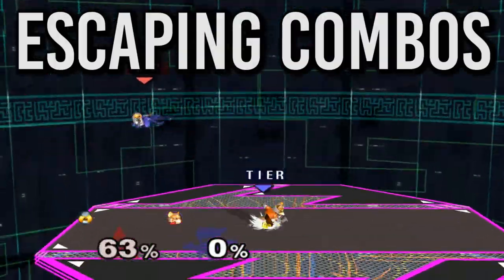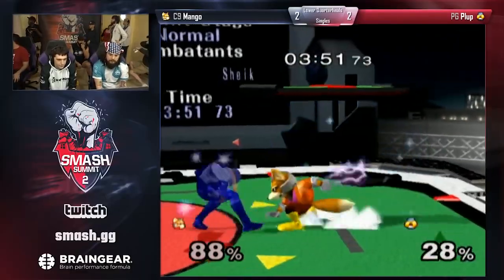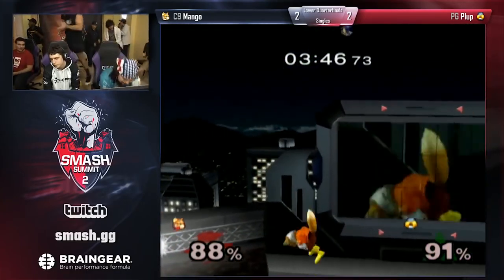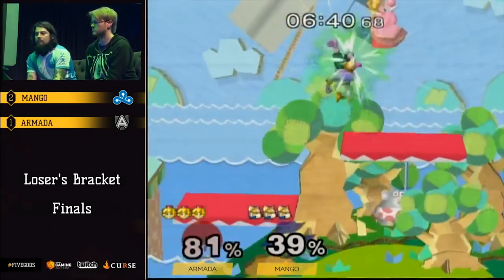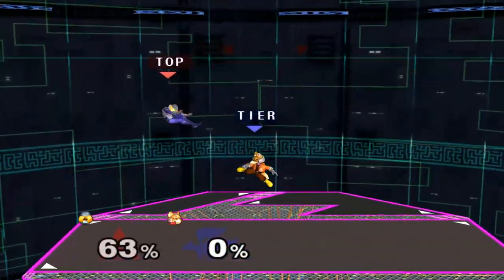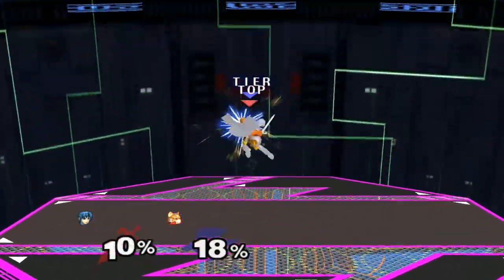For most of Fox's combos that don't involve up airs, DI'ing away and very slightly down is the best way to escape his combos. Any sort of survival DI will allow Fox to rack up those hits and it will feel bad. For his upward combos at high percents, DI'ing his up throw behind him will make Fox work the hardest to get his kill moves, and you can often jump out before he reaches you. At mid percents, mixing in slight DI can also mess with his timings and spacings and make it difficult for him to follow up. If he does land up airs, you can smash DI to escape the first hit or at least go far enough so that he can't get multiple up airs in a row.